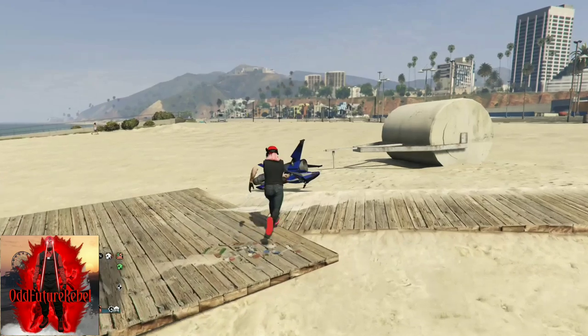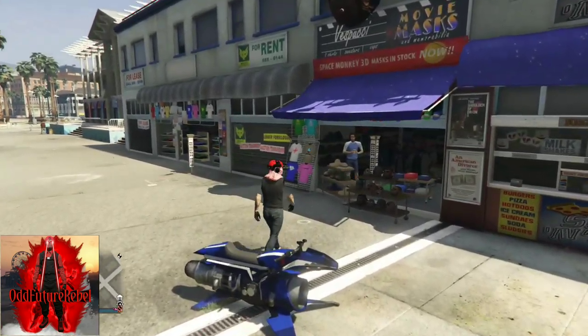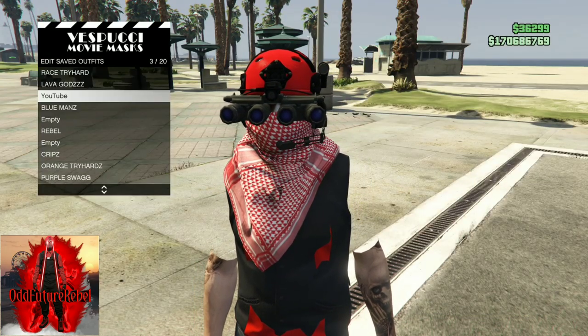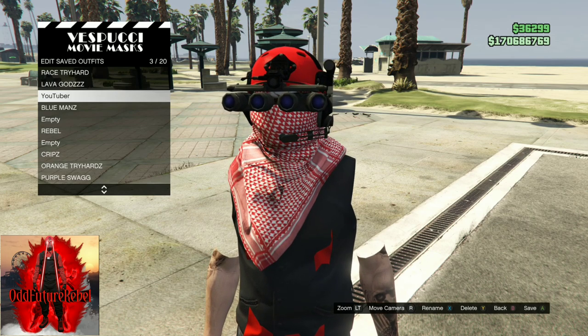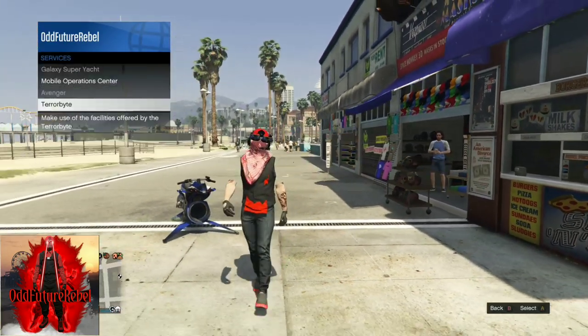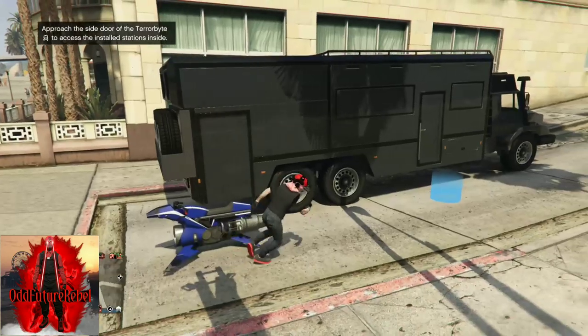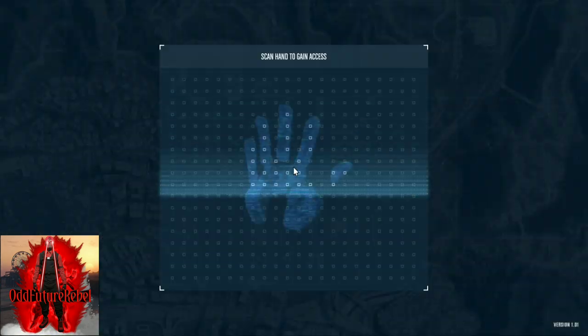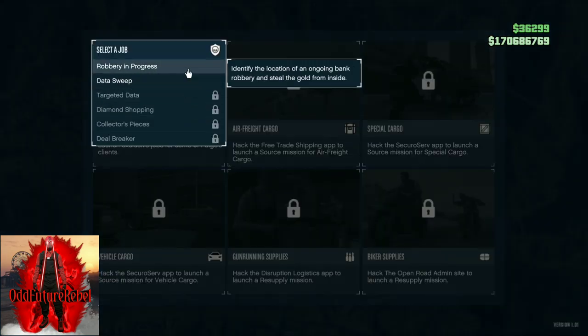Once it is all glitched out, make your way back to the mask store and save this as an outfit at least one time. For this next part, you will need a terabyte. If you do not have a terabyte, you can ask a friend or a stranger to call up their terabyte. You can do this solo and you can register as CEO or MC — it doesn't matter, but I recommend doing it through MC. Request your terabyte, enter it, and go to the touch screen device. Go to client jobs and start up the robbery in progress, launch it, and accept the alert.